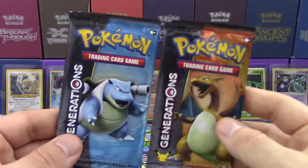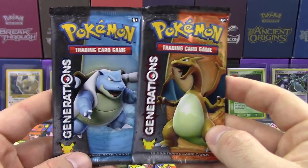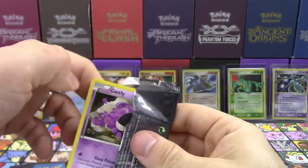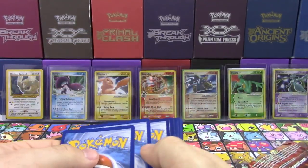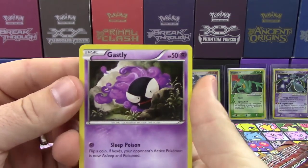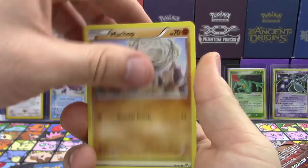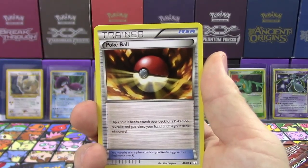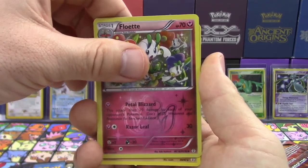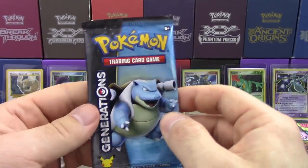Our packs here are going to be Blastoise and Charizard, so I want to wish good luck to Mantis — hopefully you get some really great pulls. Away we go with some more Generations. I always like opening up these packs — I feel like it's Christmas every time because we get some good stuff. Now that I said that, I've completely jinxed us. We're going to pull absolutely nothing. Alright, here we go: Gastly, Krabby, Machop, Grass Energy, Esper, Pokeball, Persian, Reverse Holo Double Colorless Energy, Floette is our Radiant Collection card, Hitmonchan is our regular rare. So far my prediction has come true.